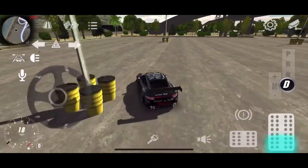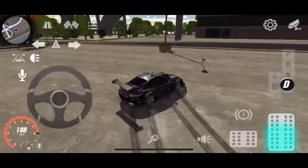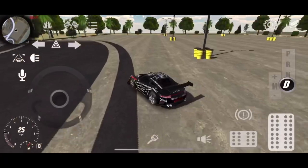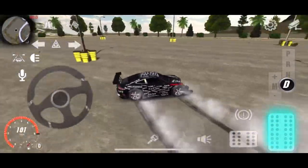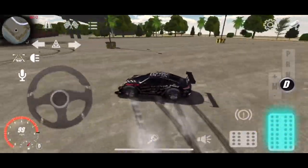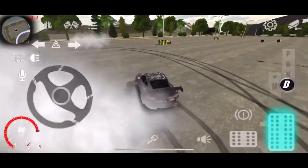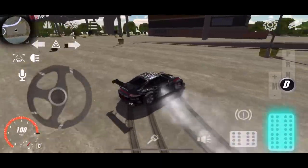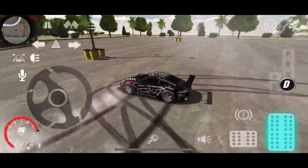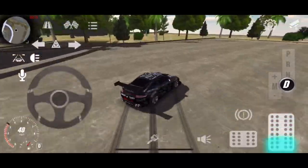Once you get that down, you can start doing a bunch of tricks and stuff. You can start practicing going around things and getting close to them. Eventually you'll just get the feel for it and it'll start to become natural. Once the car goes into a slide, you'll be able to control it.